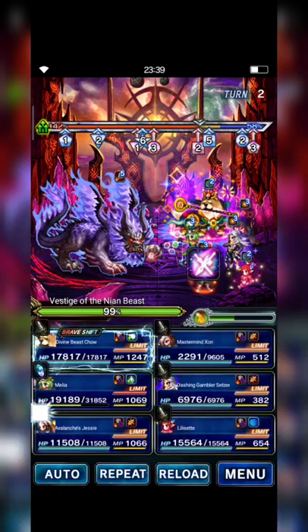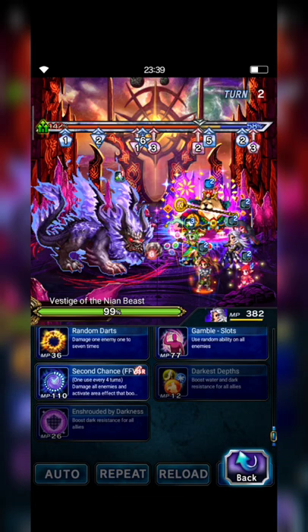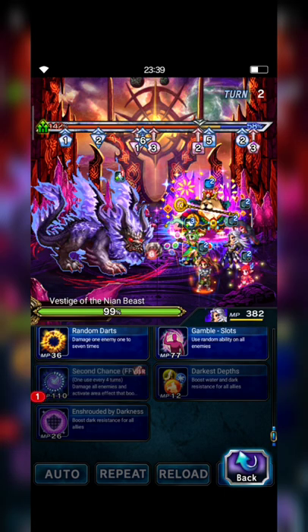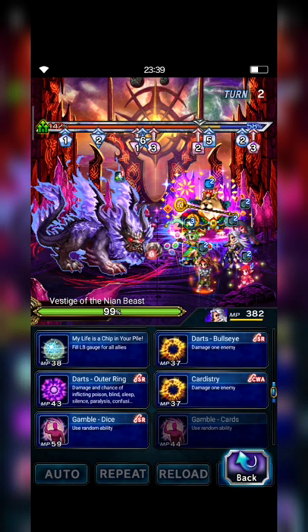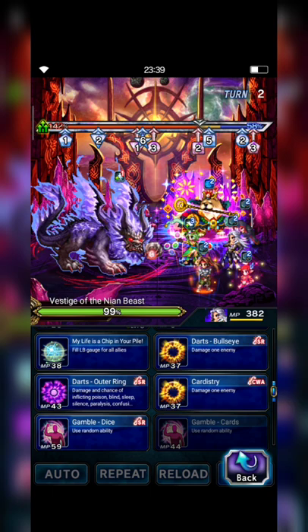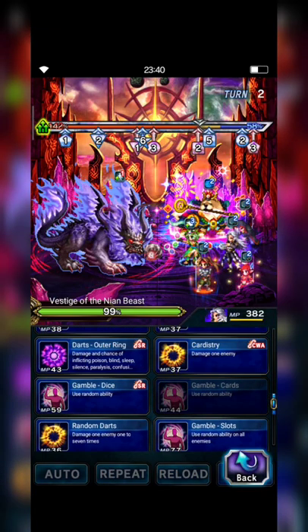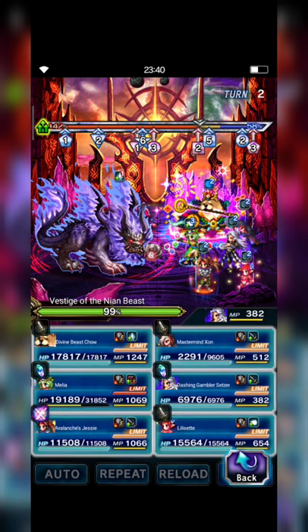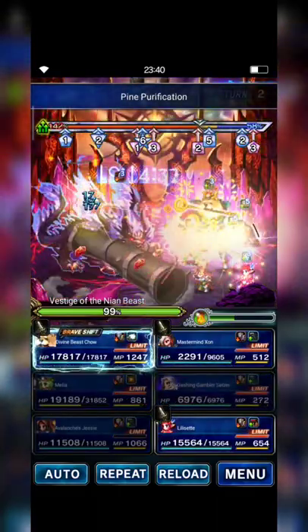JC casts Limit Burst, and Setzer is going to cast Second Chance to activate area effect, boosting defense and spirit by 150%. Then I cast Bull's Eye and My Life Is a Chip in Your Pile two times to fill LB gates, because I will use JC's Limit Burst to break the Neon Beast.